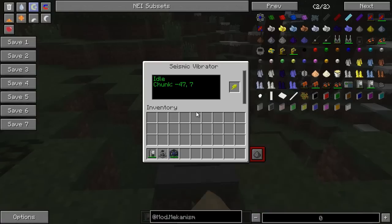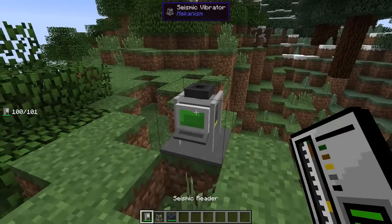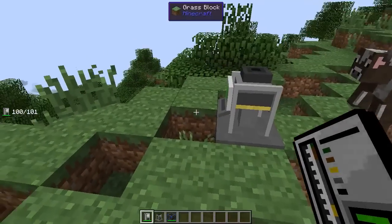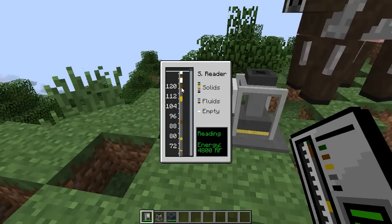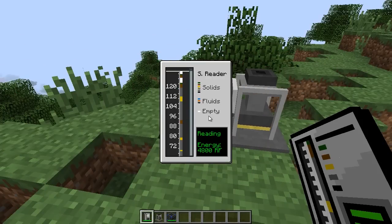So what this thing does — I'm going to right-click, and I'm going to make a copy and put a battery in there. You'll see it says vibrating chunk negative 47 comma 7. What it is doing is I right-click and I get this wonderful reading. Empty — that's what the white is right there, so that's an empty spot. I think this is the little ledge we're standing on top of, and that's the air gap underneath it. You can see there are solids, fluids, and empty.